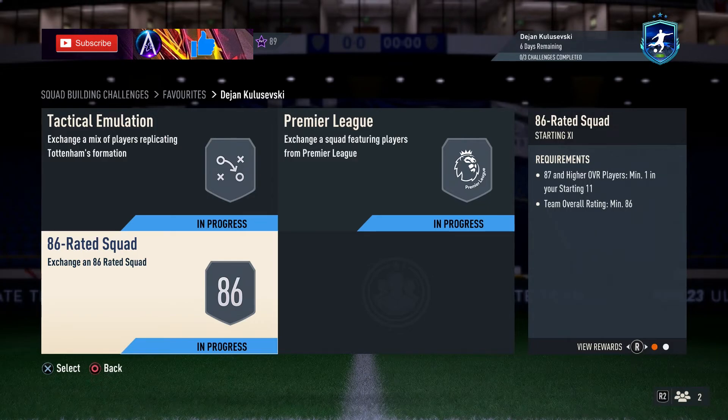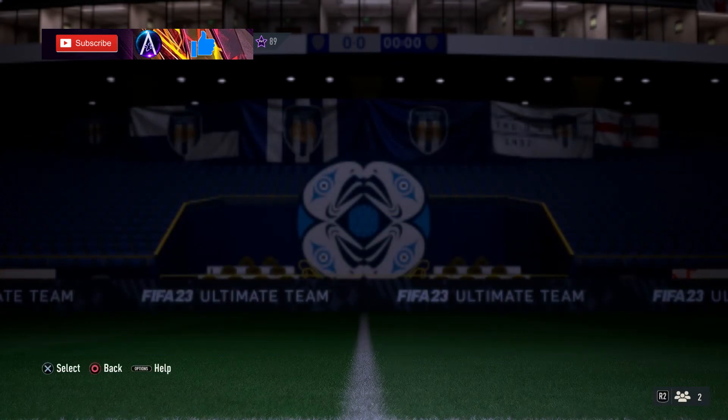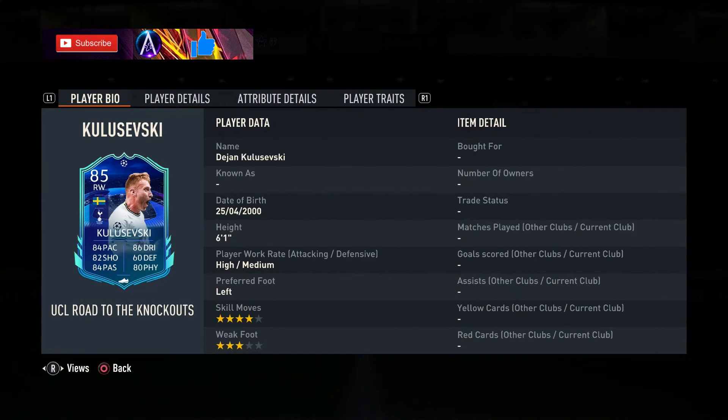Kulusevsky coming in at 160k, available for a week. Let me know if you're going to be picking him up for your teams. Let me know if you guys pack any Road to the Knockouts — how has your pack luck been so far, one week into the official release of FIFA? Let me know in the comments down below, smash the thumbs up, and subscribe if you aren't already. See you guys in a bit, peace!